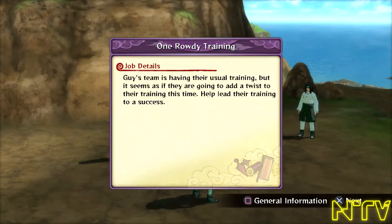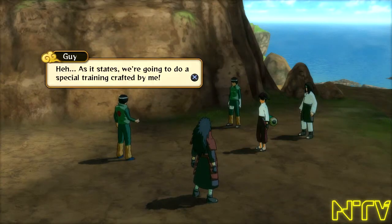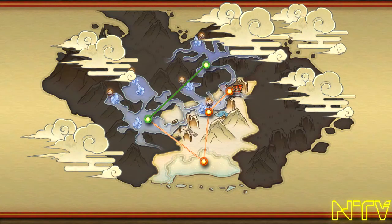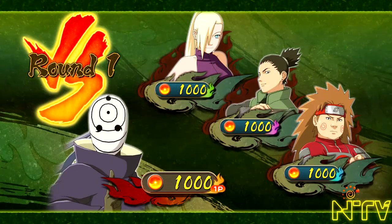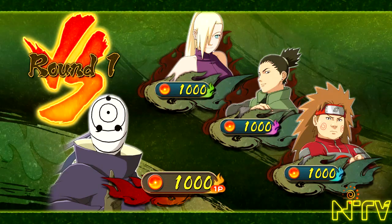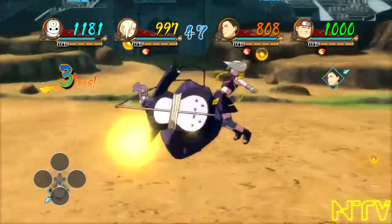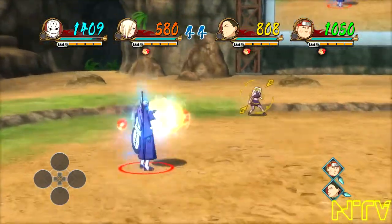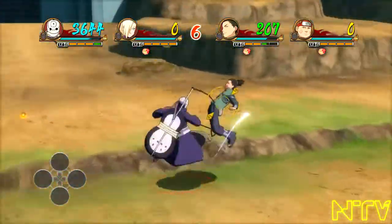You do have the adventure aspect that Storm 2 and 3 offered. You're on this island and you can do side missions. There are areas you can't access unless you continue to progress in the Ninja World Tournament battles, and there are tons to do. The battles feature four characters fighting each other on a stage, which is different — it's not support characters; you're actually fighting three other people. Normally in Storm games it's one-on-one with two support characters, but not in this case.